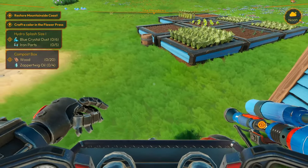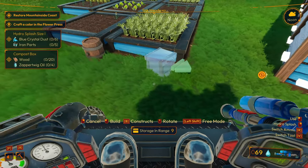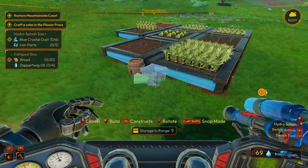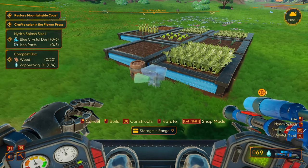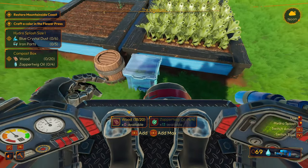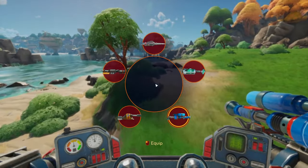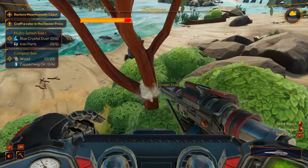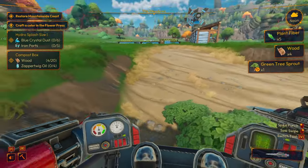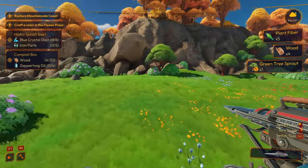We can do the compost. Where do we want to put this? Probably right here. We don't have any wood — son of a bitch. I guess we'll get wood. You can join me this time. Super exciting stuff. This is why I usually just cut this stuff out and go do it without you guys — because it's just boring; I walk around and hit trees.